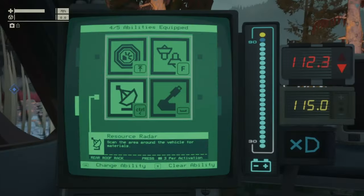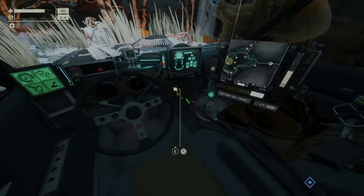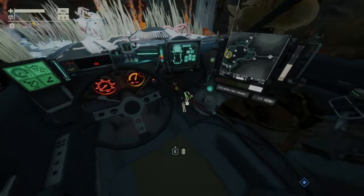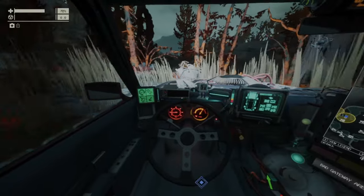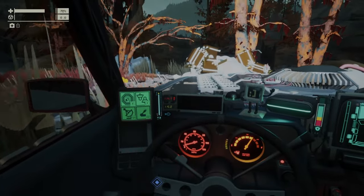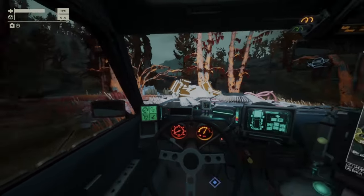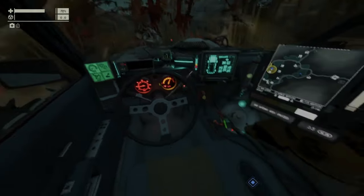You can see now my battery is 115. And if I close next to the Peacemaker like this, it's gonna charge your battery. But only to a certain point and then it's gonna be used. So now I cannot use it anymore to charge my battery.